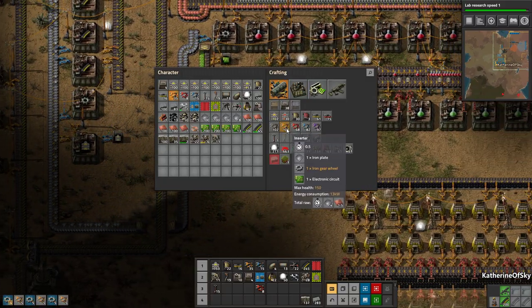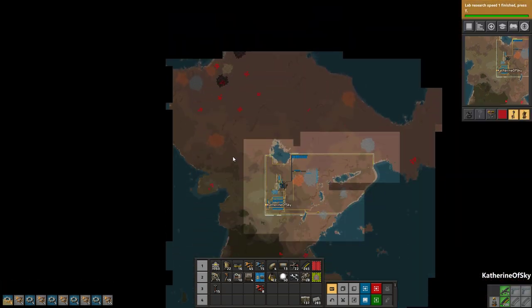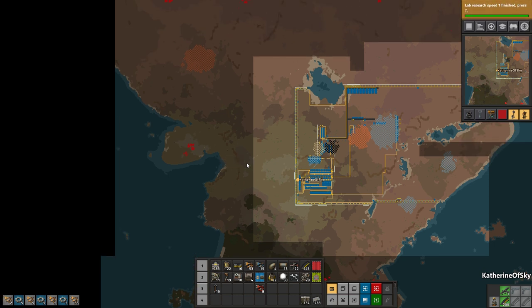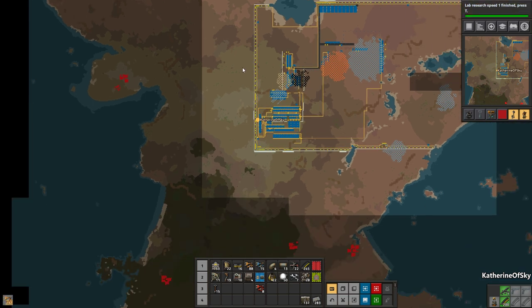Let's start — we need to make some more inserters as we go along. We're basically going to take the ammo belt and go to the left, and as we get closer to this base we'll go ahead and kill it. I thought about going here because it's a little bit shorter — we'd have about half the wall to do. However, with a robot-based system, concave or L-shaped walls that are concave to the outside are very bad because robots going to repair something could end up in biter territory.